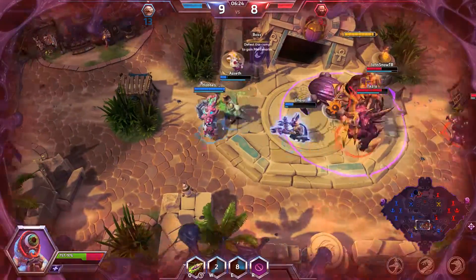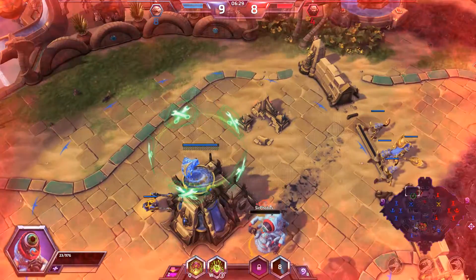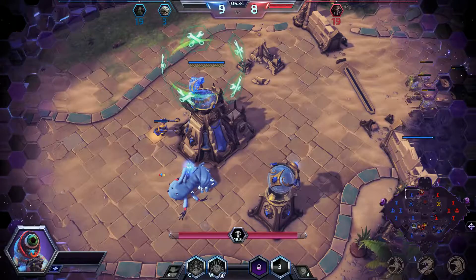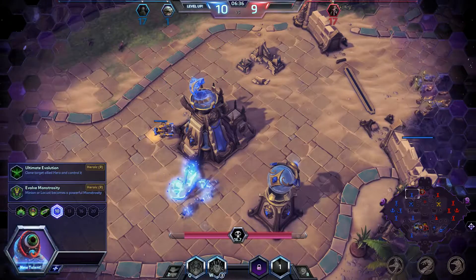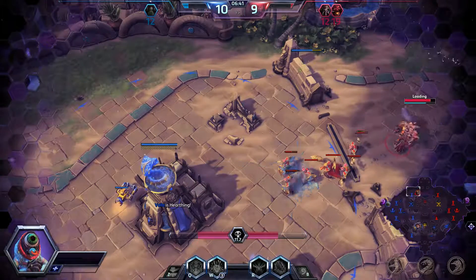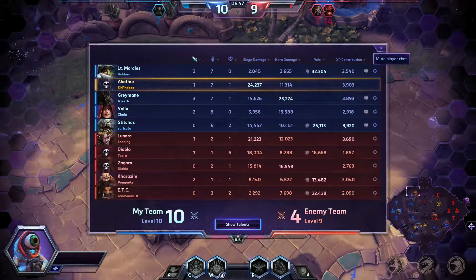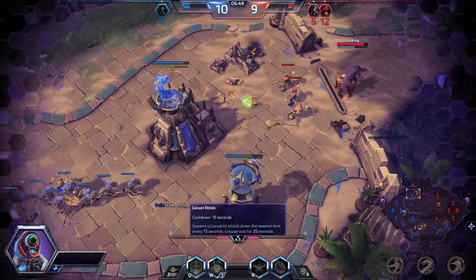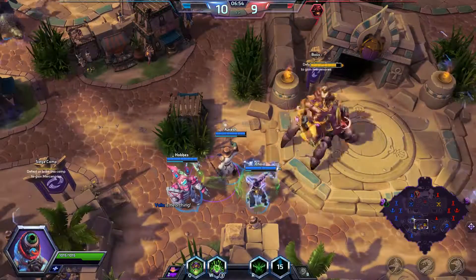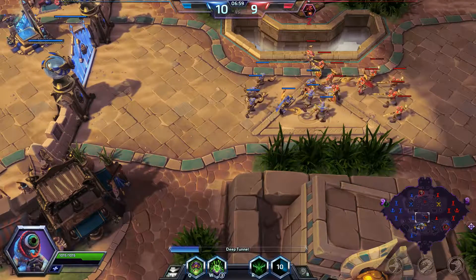I don't know why he aggroed the boss. Lunara's going to get me — darn it, that's what I get for not paying attention. I'm going to take Ultimate Evolution here to help in teamfights. Yeah, Greymane and Vala are both great targets for that. Oh, they're actually going for the boss — I don't know if I agree with all that, but whatever.